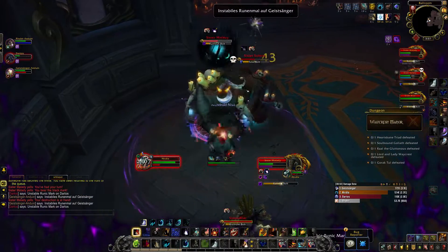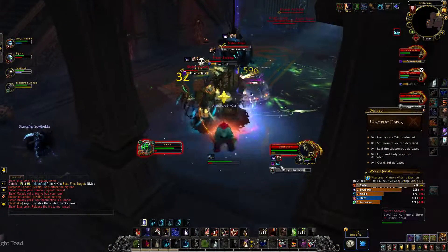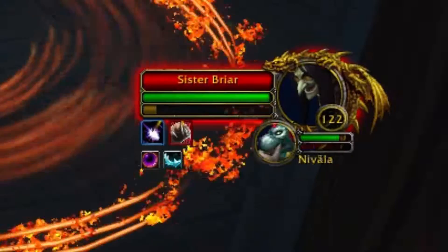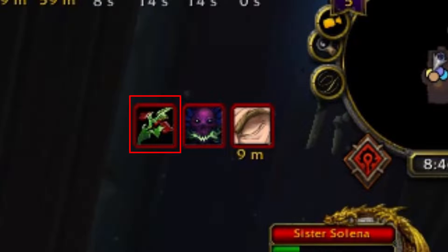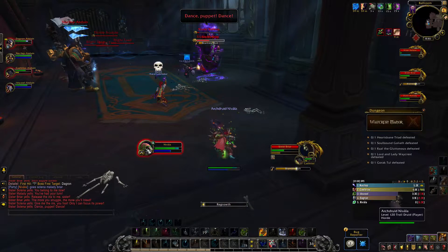Finally, Briar will become active. Her aura deals physical damage to anyone that damages her. Make sure to interrupt Bramble Bolt, and healers have to watch out for her Jagged Nettles cast. This is a non-dispellable debuff that deals physical damage to the target until they are healed above 90% of their max health, so healers need to focus heal this person to get rid of the debuff.